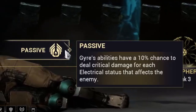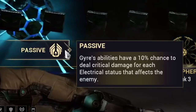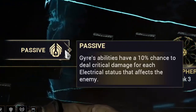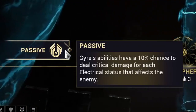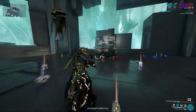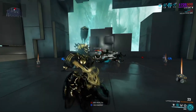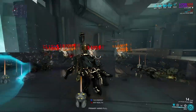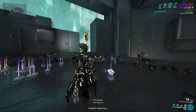Let's kick off with her abilities. Up first, we got Jaya's passive, and this gives her abilities a 10% chance to deal critical damage for each electrical status that affects the enemy. So the more electric procs you have applied with her abilities to an enemy, the more you will start to see the change in your damage numbers, which can ramp up to red critical numbers at times — which looks and feels so damn nice. This is very unique for a passive as well.